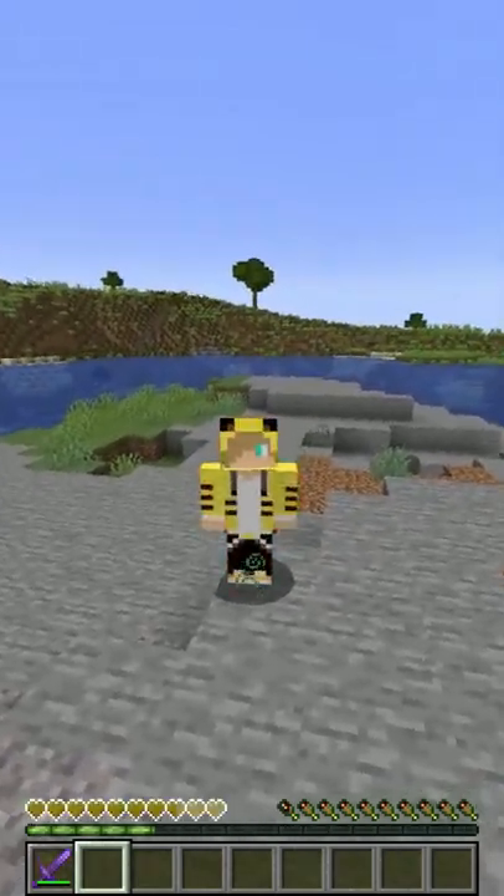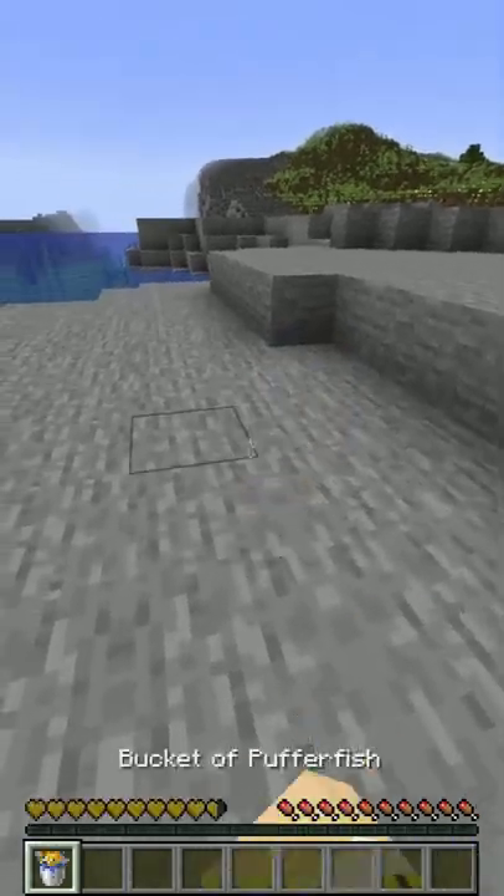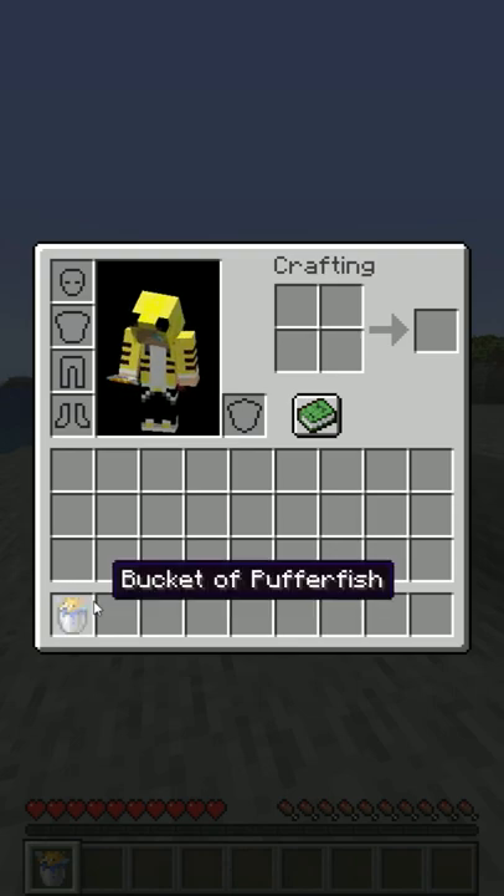There's another thing you can do with the pufferfish. First, grab a water bucket. Then right-click a pufferfish with the water bucket. Now you got yourself a Pokemon. Well, kind of.